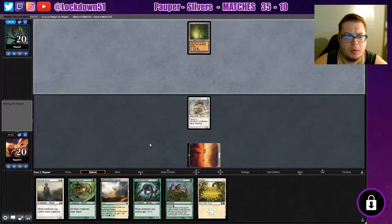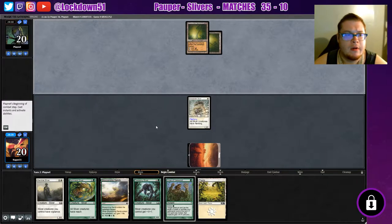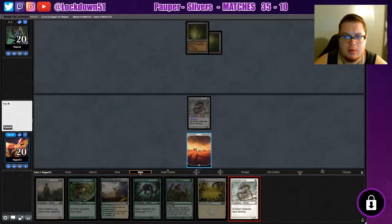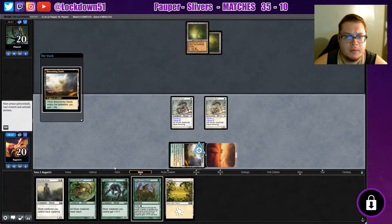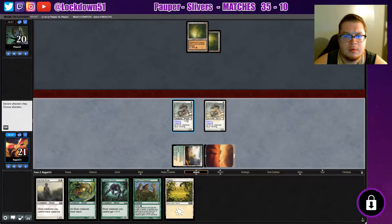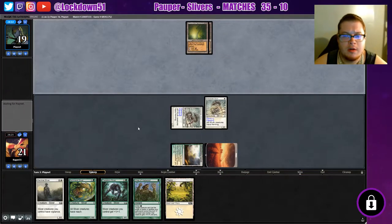Ideally I want to see another one-drop here so I can drop the Blossom Sands, play another one-drop, attack in, and then have three mana up for the turn after. Another crevice — not going to do anything. We do get another Sidewinder, so that is excellent. We're going to go with this plan — attack him for one, start getting some stuff set up. I'm sure they're not feeling extremely threatened yet, but they're about to be once we start dropping our lords.